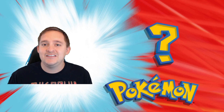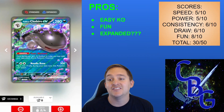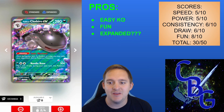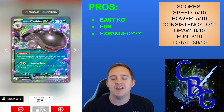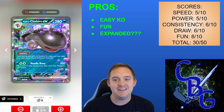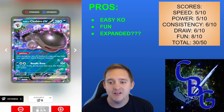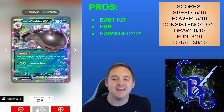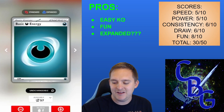Let's get into the deck list. We're taking a look at Paldean Clodsire EX — a 280 HP Dark type Pokemon with the ability Toxic Wasteland: once during a turn, if a stadium is in play, we can make our opponent's active Pokemon poisoned. I paired it with a pretty sneaky Raticate. It also has a three-energy attack for 200 damage — Needle Bone — but flip a coin; if tails, this Pokemon can't attack. That may actually be useful sometimes in this deck.